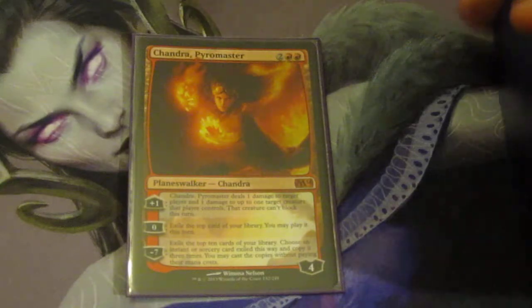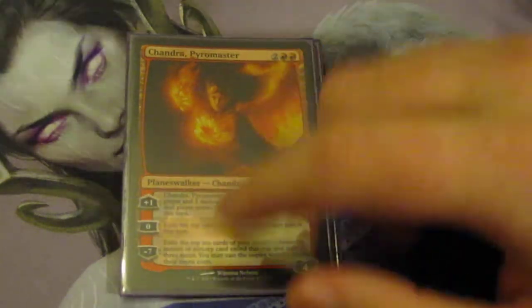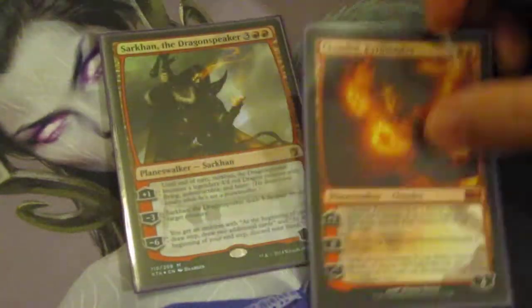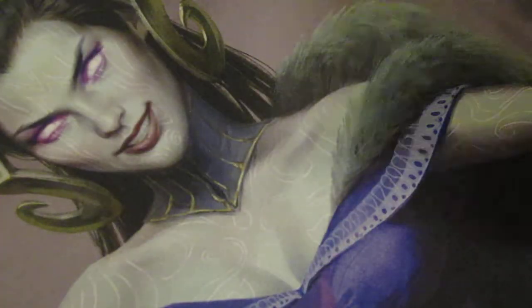Then we have Chandra. I need to pick up the new four-ability Chandra and the six-drop Chandra for this deck. Sarkhan is here because he himself can become a dragon — literally Sarkhan should not be in the deck, it's just that he can become a dragon.